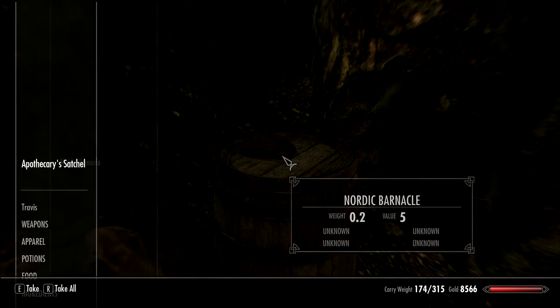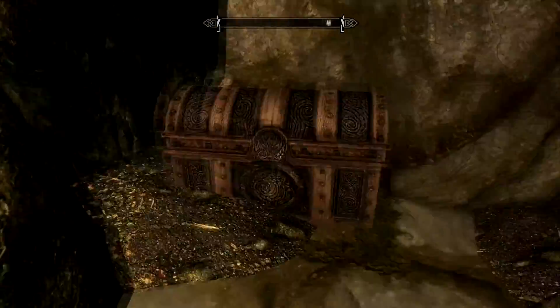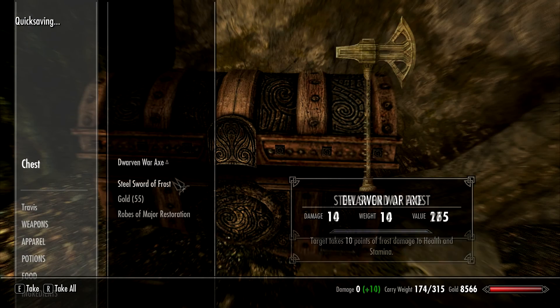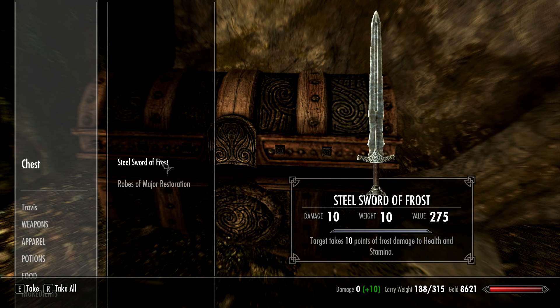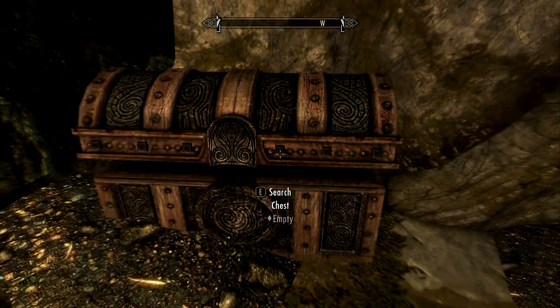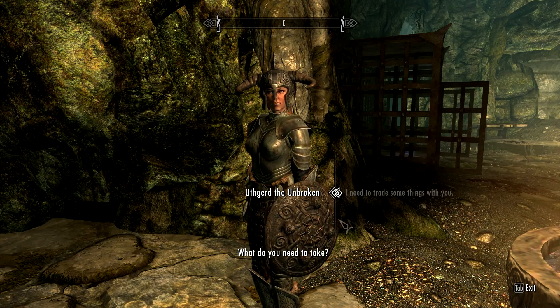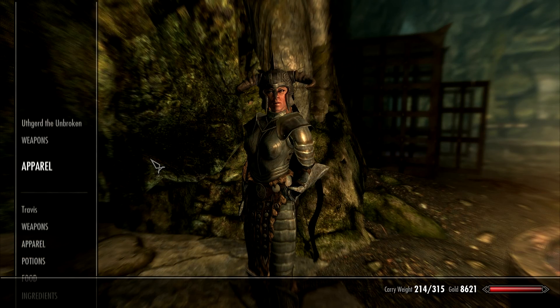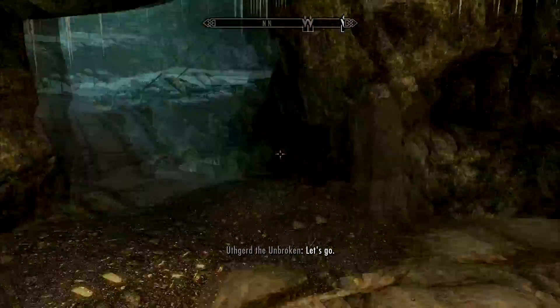So we got a couple of poisons, arrows, a satchel, a barrel. Here's the boss chest — ordinarily I'd save it for last but we've got more to do. A Dwarven War Axe — not as good as the Dwarven Mace I have at home, but better than what Uthgurd's got, so I'll give it to her. Steel Sword of Frost, Robes of Major Restoration and Magicka Regen — that's a new effect, pretty cool. Let's trade — I'll swipe the Orcish Mace and give her the Dwarven War Axe. Same damage but it attacks faster — always better.